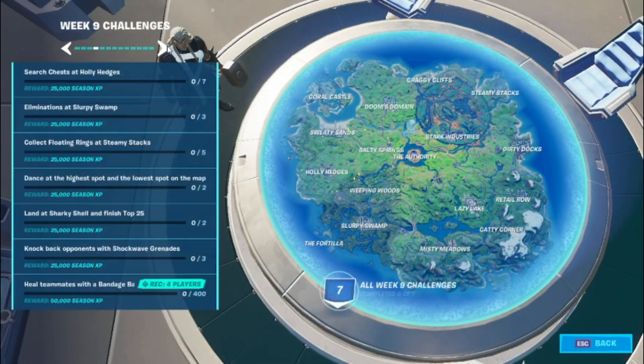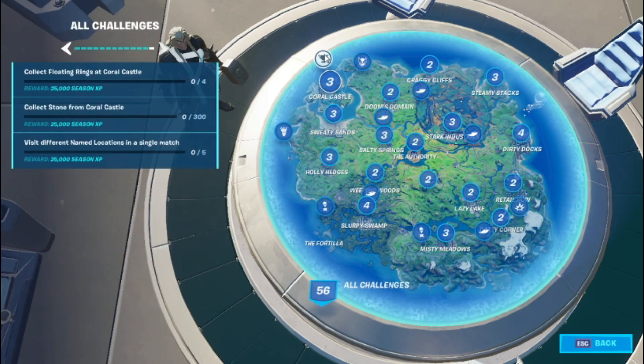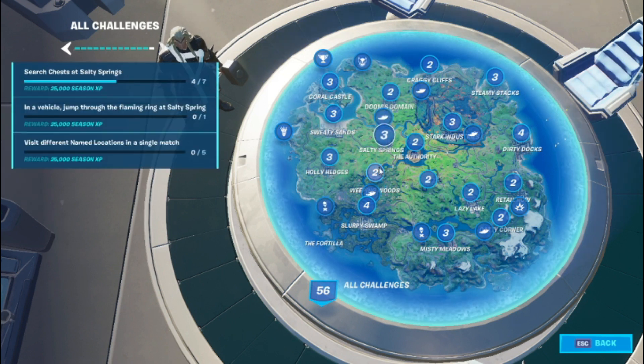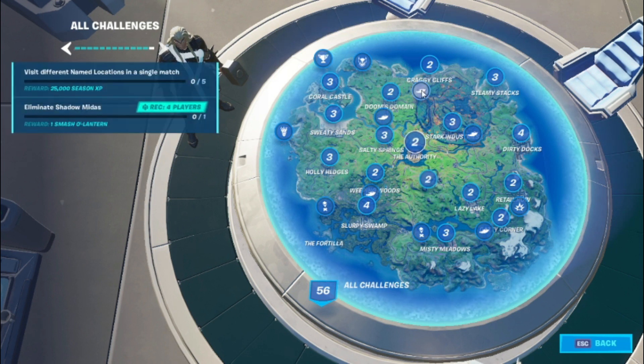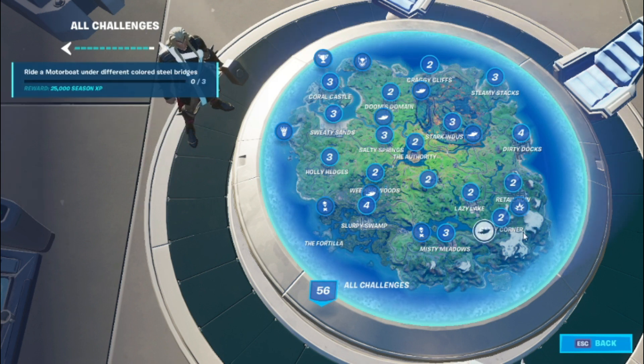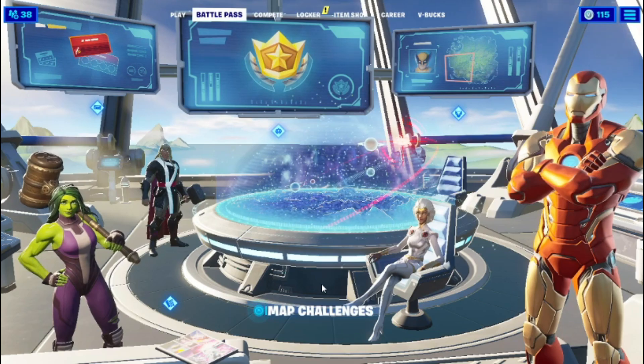In Map Challenges, go into All Challenges and click on every single challenge — don't miss any of these little circles. After that, click on the number 56 right here. This number may be different for you guys, so don't worry if it's different. Click on it and then back out.